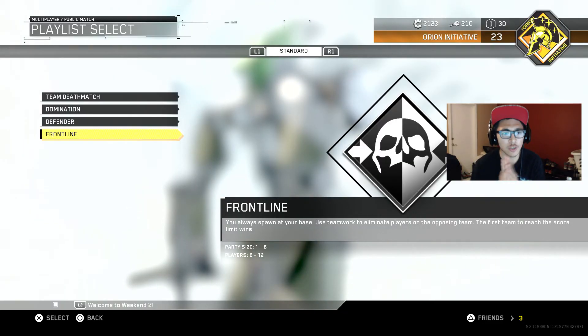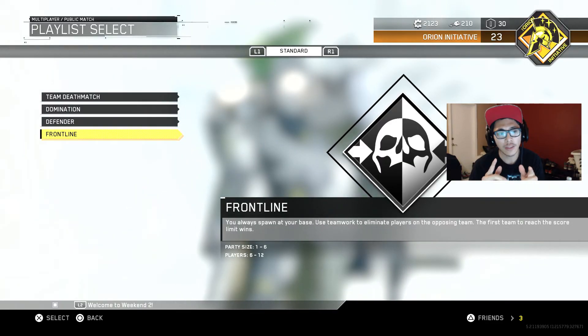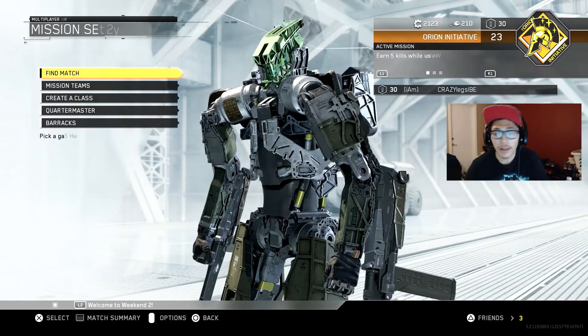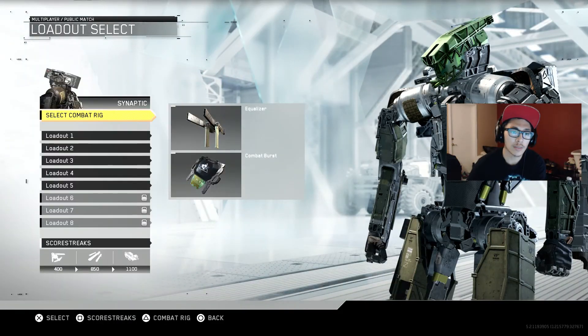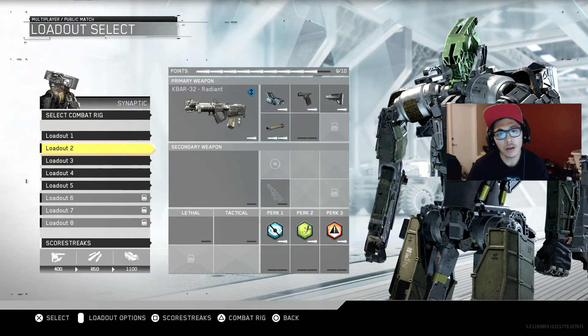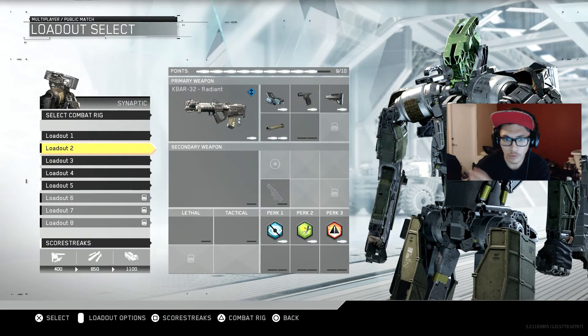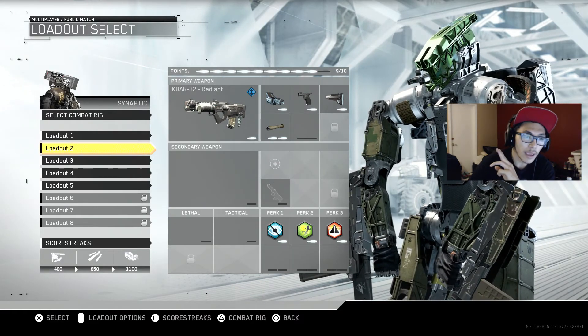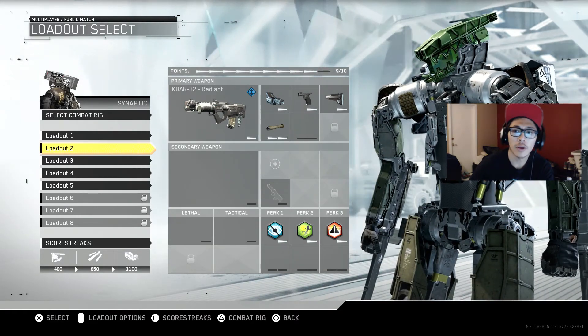What is up guys, back with a video today. We're going to be showing you Frontline, a new game mode they added to the second weekend beta. Really fun game mode, I suggest trying it. Here's the class setup I was using: Synaptic and the K-Bar 32 — not the Radiant version, the regular version, which I just unlocked from this gameplay. It was fun, so hopefully you guys enjoy. Let's get on to the gameplay.